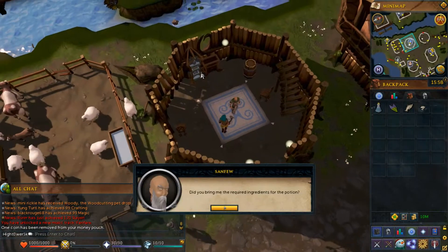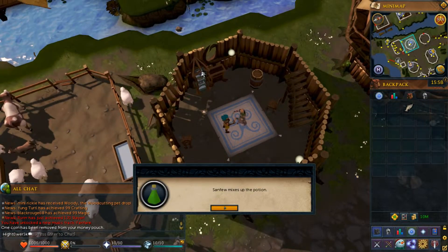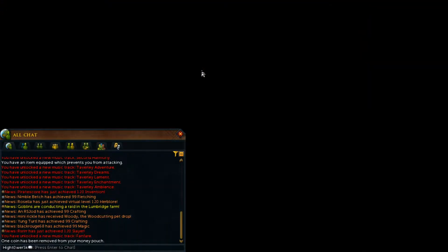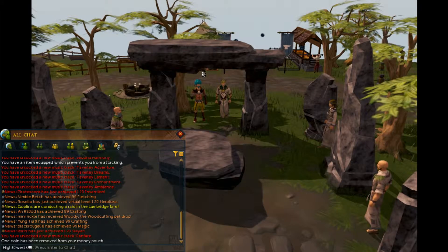Once you arrive back at Sanfew, go ahead and speak with him. Go through all of his dialogue and he will make you a potion. You'll then get into a short cutscene, and then that is the quest complete. Congratulations, you've completed Druid Ritual!